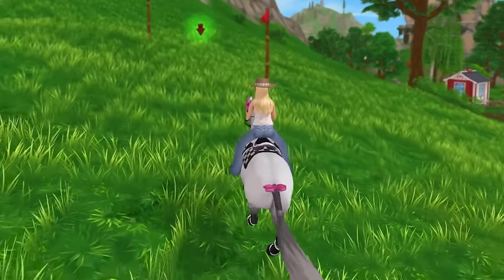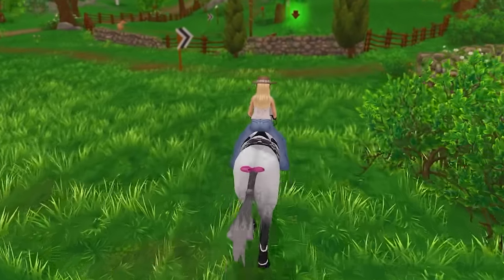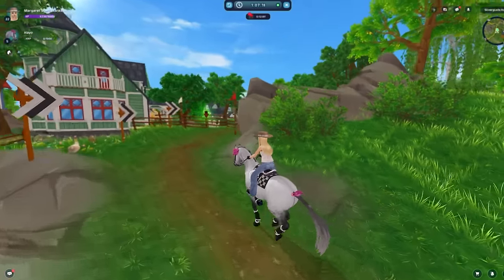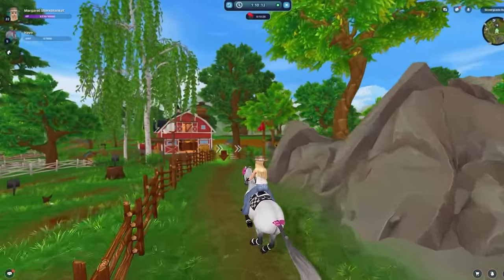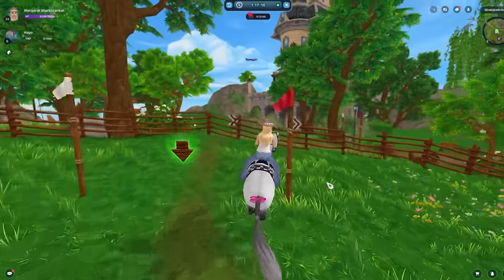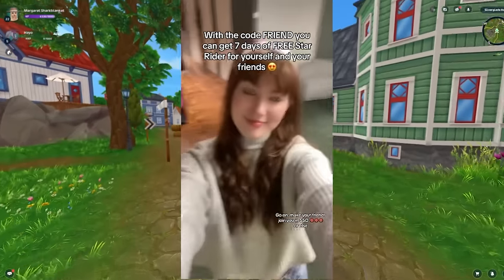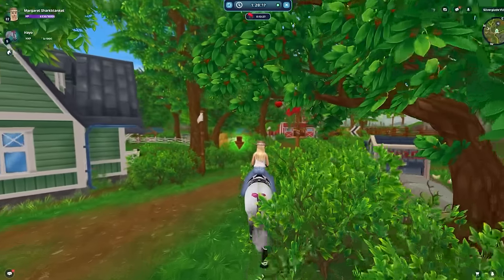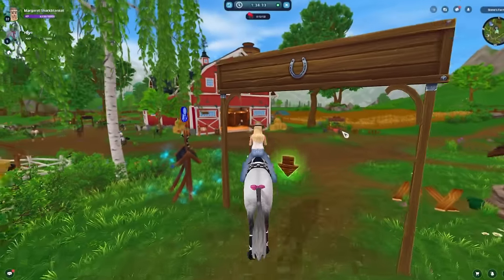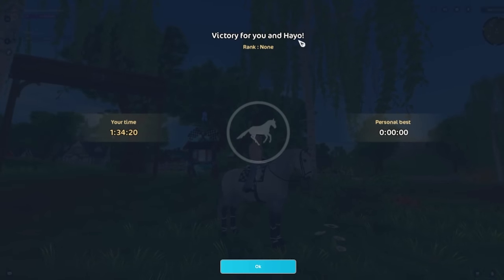I'm so surprised we actually got star coins, and the possibility that we are going to be getting a free horse very soon via a 24-hour code — that is such a limited-time horse. Make sure you have notifications on so you don't miss it. Star Stable also posted a free Star Rider code, and that code is also only 24 hours to use. If you are not a Star Rider and need it, just put in the code 'friend' on the website and you should get seven free days of Star Rider.